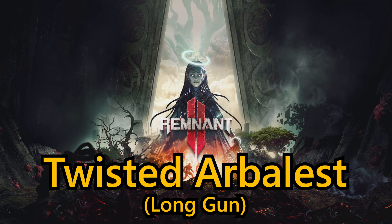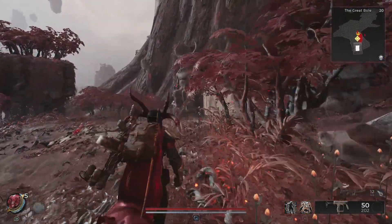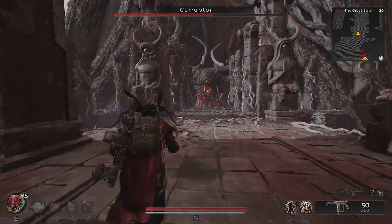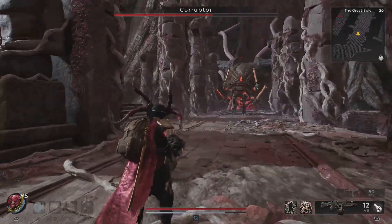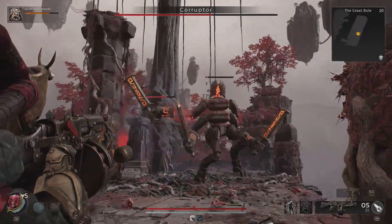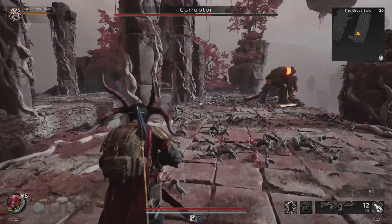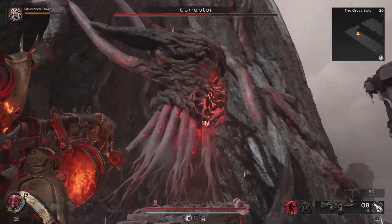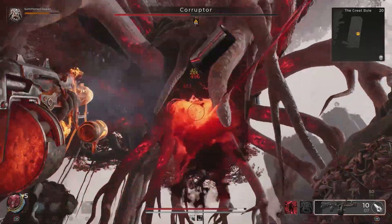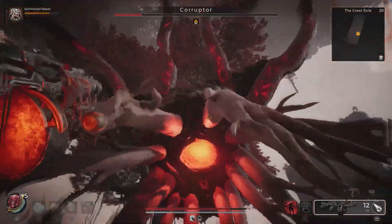Finally, we have the Twisted Arbalest Long Gun, which is a very underrated gun. When I first got this I thought it was a bit crap, but now that I've played around with it and used it against enemies, it is fantastic. To obtain this weapon, you firstly need to take down the Corruptor in the Great Bowl, which you can do so long as you've got the Red Throne as a starting point on Yasha. Once you've done that, go all the way through, take down the Corruptor after having disabled the Guardian that will be chasing you around — stun it a few times. You can then allow the Corruptor to raise itself up, revealing a very powerful weak spot you can unload into. Once you've taken down the Corruptor, it will give you the Twisted Lazarite. Take the Twisted Lazarite, 7 Luminite Crystals and 1000 Scrap back to Macabre in Ward 13 and craft the Twisted Arbalest Long Gun.